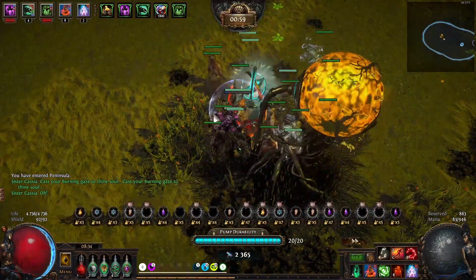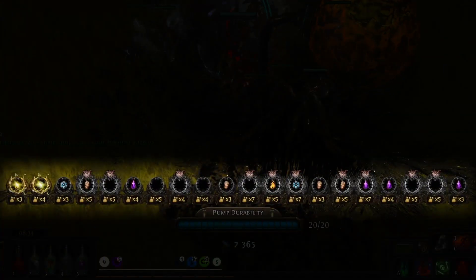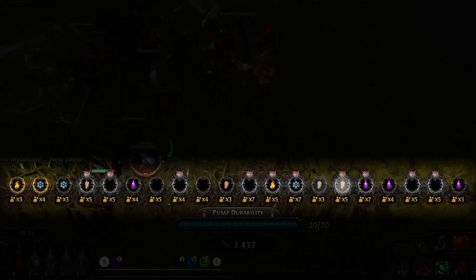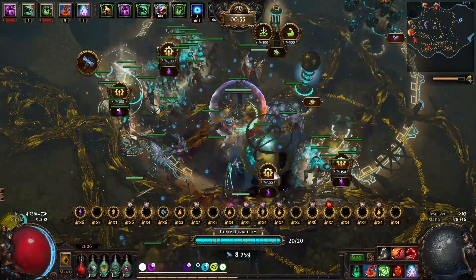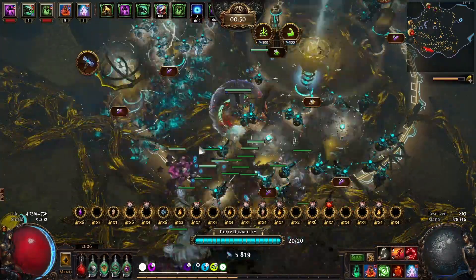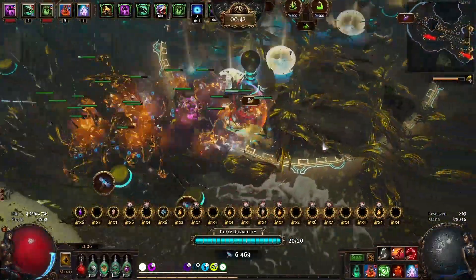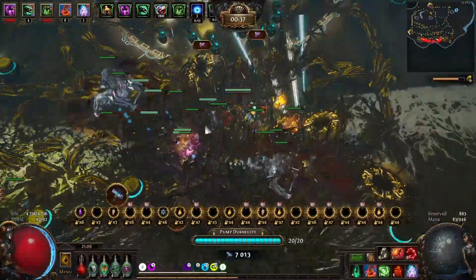Une chose importante à noter avant de placer vos tourelles : il faut faire attention aux immunités que les monstres peuvent avoir face aux tourelles. Vous pouvez voir ces immunités sur la ligne en bas de votre écran, montrant le nombre de points de spawn que la map va avoir, les lieux où des boss vont apparaître, ainsi que les immunités que les monstres auront grâce à l'icône de tourelle sur certains points de spawn. S'il n'y a que quelques immunités aux tourelles électriques ou de minions, ceci ne causera pas de problème car ces tourelles se compléteront. Cependant, si vous tombez sur une map ayant entre 5 et 10 immunités d'un type en particulier, je vous suggère de changer de stratégie. À ce niveau de map, quasiment n'importe quelle défense suffit pour finir la map sans difficulté.